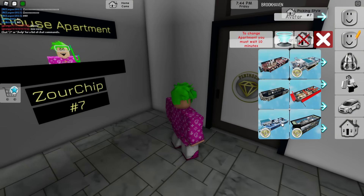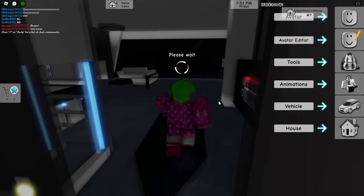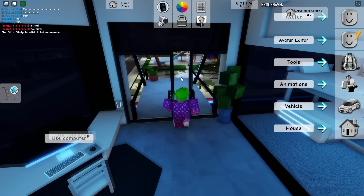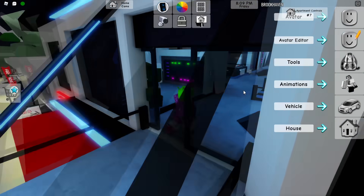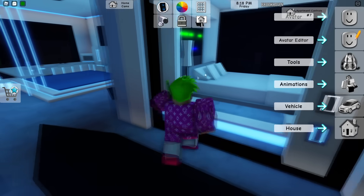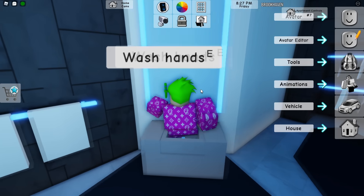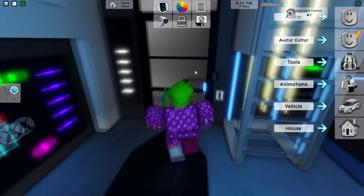The second premium apartment has a futuristic, fancy style. There's cool lighting, a little dance floor, your own terrace, and neon lighting all around. Inside you've got pod-like beds on the sides, a really fancy kitchen with neon lights everywhere, a bathroom, and even a hidden safe room behind a mirror.